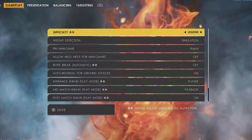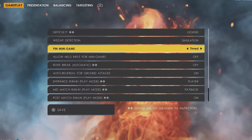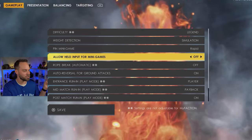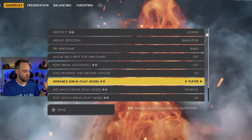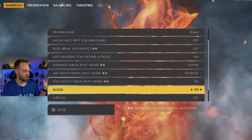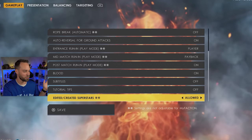Let's look at the gameplay options. Set things up so I'm on Legend and Simulation, with minigames kept to Rapid. I turn Roll Break off because I find it just gets annoying. For the entrance run-in, mid-match, and post-match, I leave it as player and set it as payback. Blood is on. Subtitles I turn off, allow the created superstar I leave on, and any tutorial tips and subtitles I turn off.